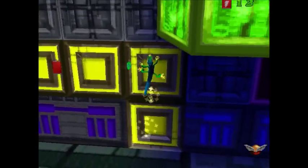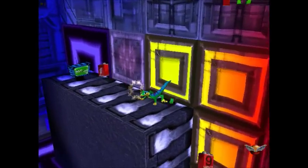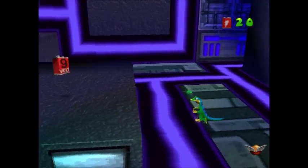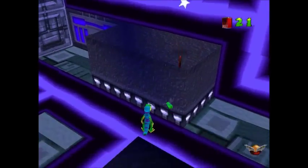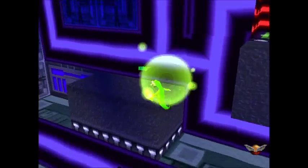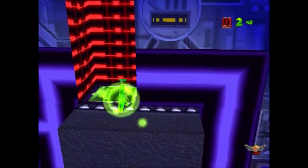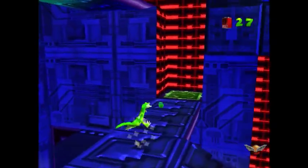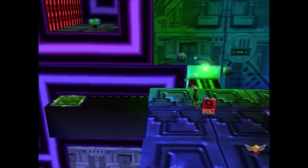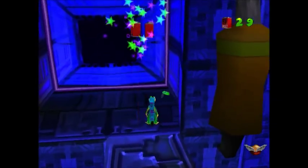We want to ransack everything we can out of this first room. There are little wall clingies here, and we'll get a slight introduction into those data bridges. Something I don't think I mentioned last time: the green fly TVs are your health. You break the TV, the fly goes around, you press circle, and Gex will eat the fly and refill his health. If you just break the TV, you can let the fly fly around Gex's head — it serves as an extra health buffer.